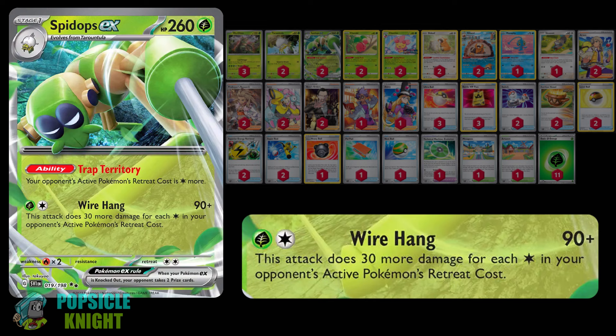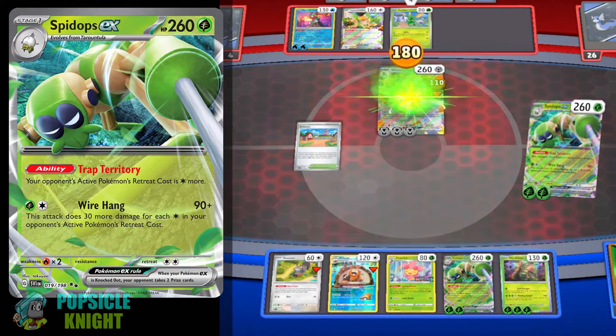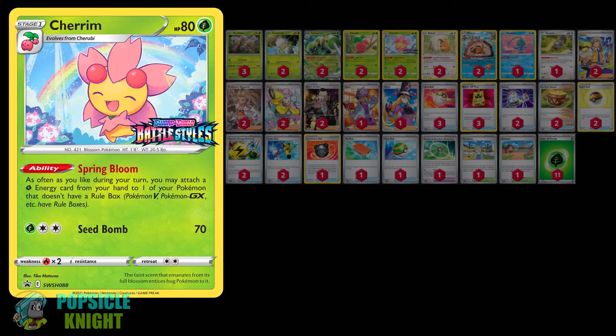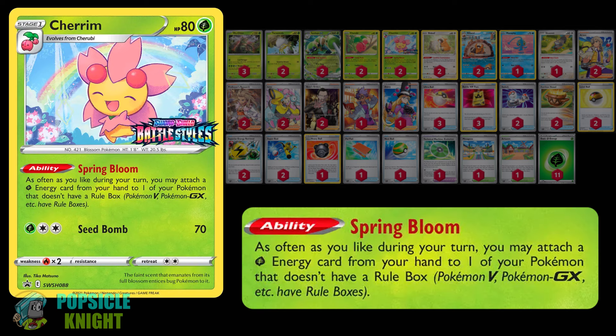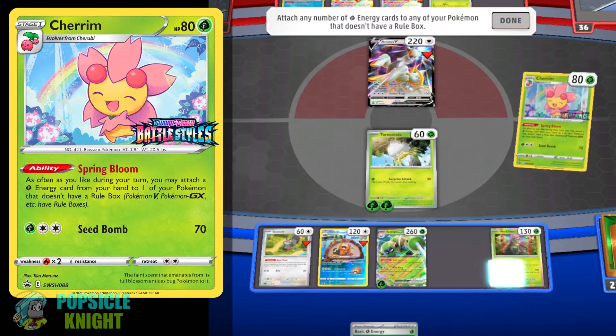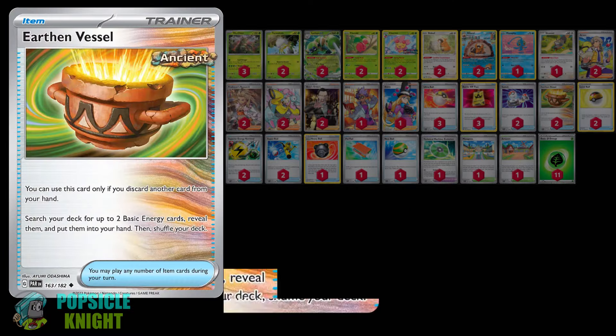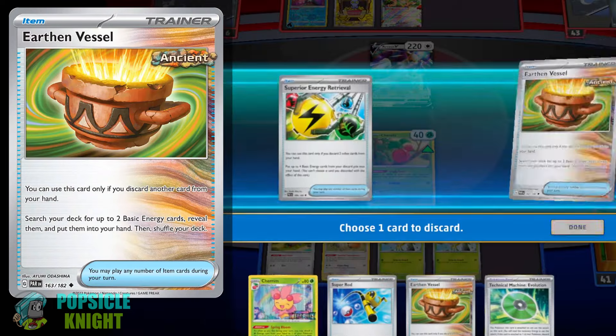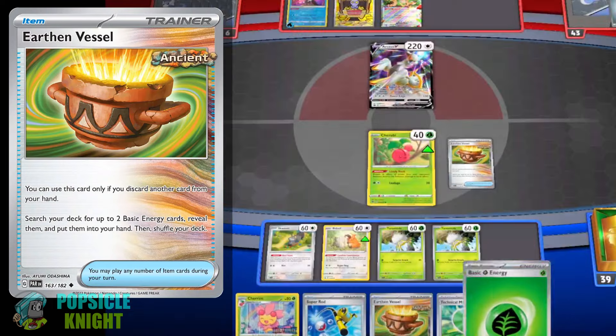Spidops EX also has a strong attack. For one Grass and one Colorless energy, Wirehang deals 90 plus damage, and 30 more damage for each energy in your opponent's active Pokemon's retreat cost. To help energize Wo-Chien's attack, we'll be using Cherrim with the Spring Bloom ability. As often as you like during your turn, you may attach a basic Grass energy from your hand to one of your Pokemon with no rulebox on it. And to help get energies into our hand, I have two copies of Earthen Vessel — by discarding one card from your hand, you can search your deck for up to two basic energy cards.